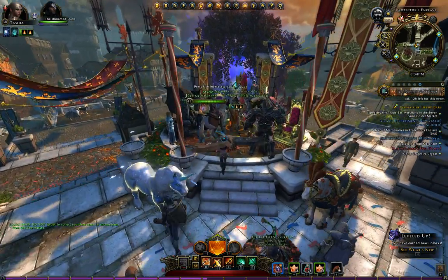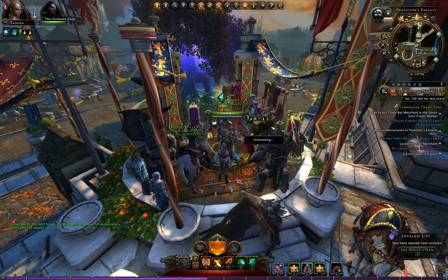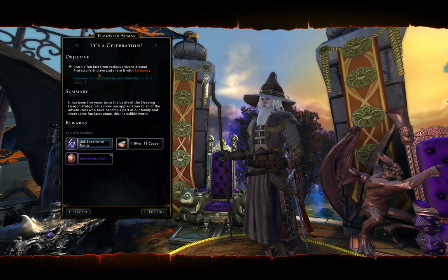Alright, doing this event is super easy. You come up, talk to Elminster, you get the quest — it's called 'It's a Celebration.'